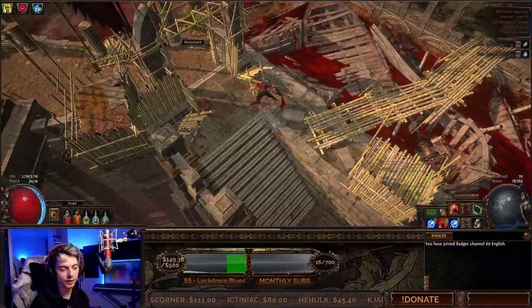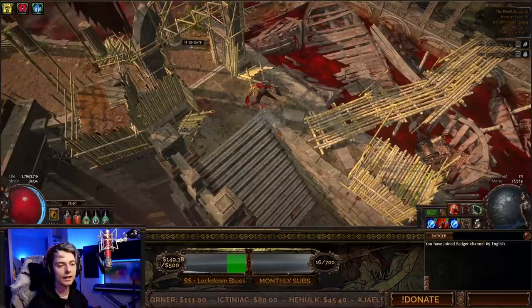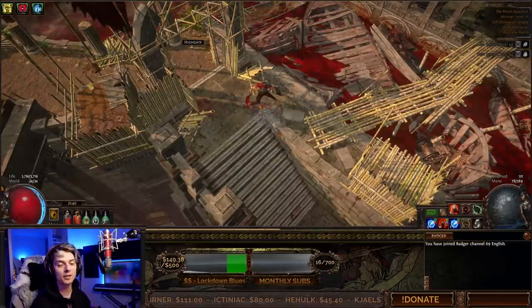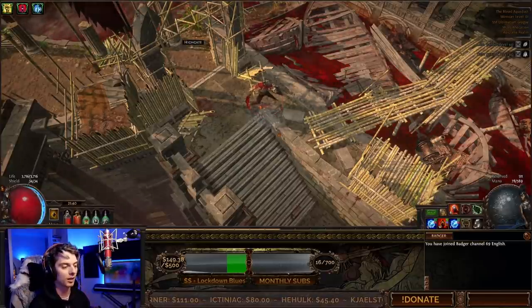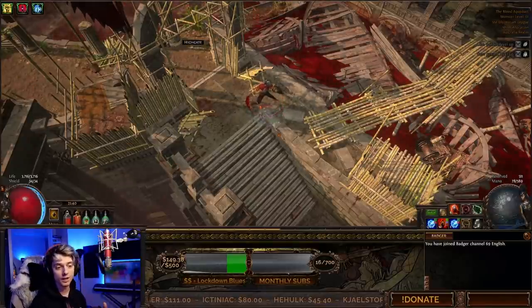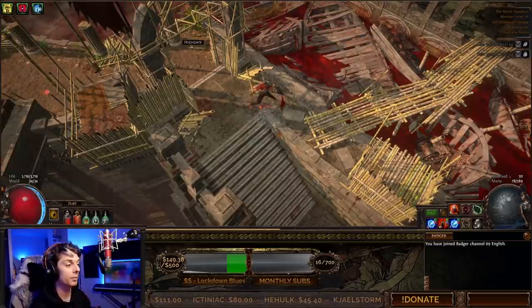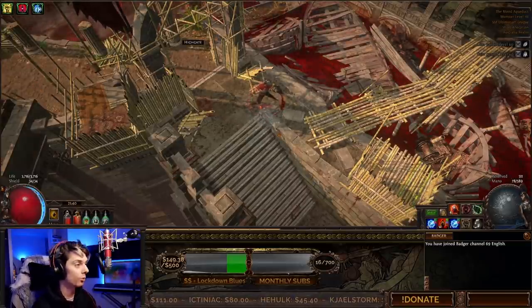It's actually a two-part build, this one. You may have seen from the thumbnail — this is a Bloodslinger, a Gladiator Bloodslinger, using Exsanguinate, and then using things like Kinetic Blast and Bleeding to give some pretty nice Bleed Pops, because they scale immensely well with Monster Health. Because they deal damage as a percentage of Monster Health, it kind of scales up and doesn't matter what kind of content you're doing.